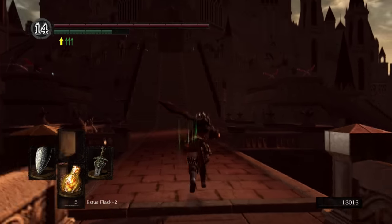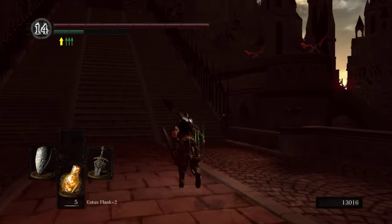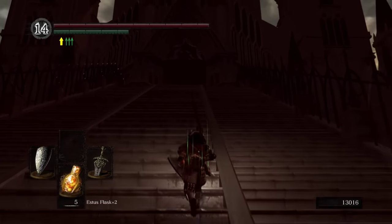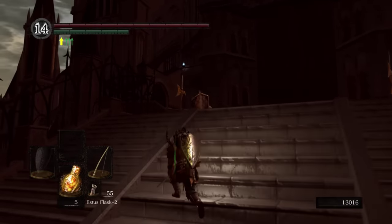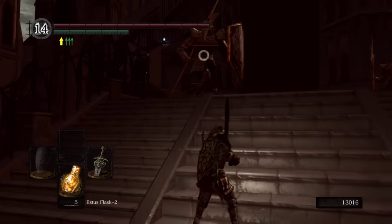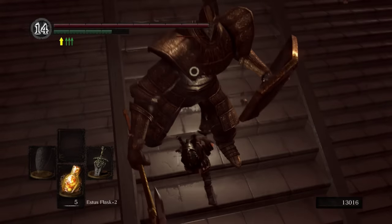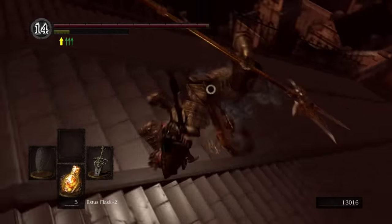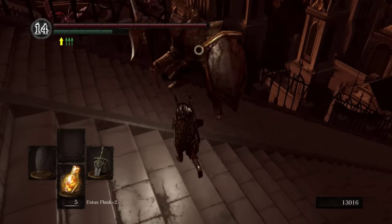Moving on forward, first thing we're going to do is tackle two knights. We got a couple of bat demons, and then the legendary Anor Londo archers. As for the knights, what I would suggest is just hit one with an arrow to pull it. Don't go too far down the stairs or he'll de-aggro completely and walk back. You can pull one knight and it'll make things a hell of a lot easier having just the one to tangle with instead of both at the same time.